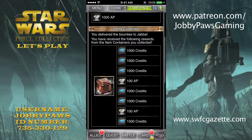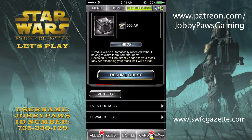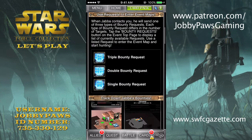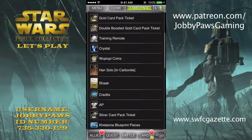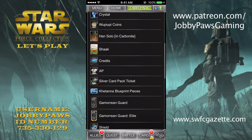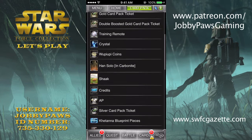Let's see what we get — basically AP and credits. What else can you get in the containers? Any holocrons? That would be nice. Rewards list — container items. No holocrons, it doesn't look like, which kinda sucks. But you can get five-star and four-star cards, you can get packs, you can get crystals. So it's pretty decent.